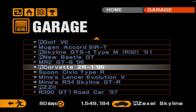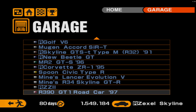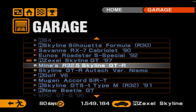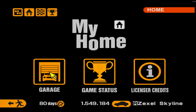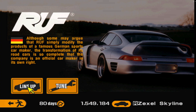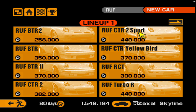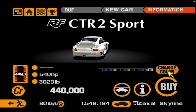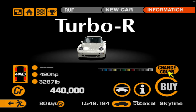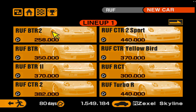This time we're getting the CTR2 Sport instead of the standard CTR2. The CTR2 Sport is just the most track-ready option in my opinion — 540 horsepower, 3,000 pounds. The Turbo R, which costs the same, makes 490 and weighs 3,200 pounds. The CTR2 Sport is just the better option.